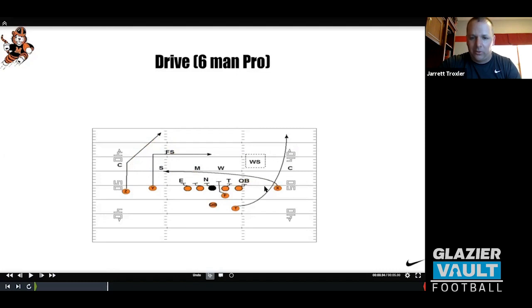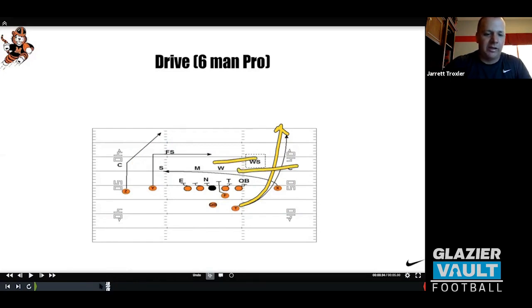What we did with our back in six-man pro is keep him accountable — I don't want these guys to just hang out there. So if the fullback's in the game and we call X drive, the back is on a wheel route — take off. We've actually hit that for a touchdown before. Guys jump in on the dig, the corner's chasing the drive, and we've hit that wheel for a big touchdown. That's drive out of six-man protection.